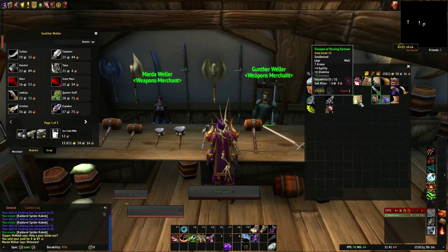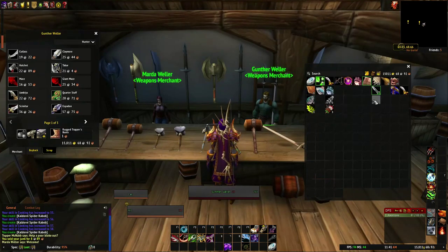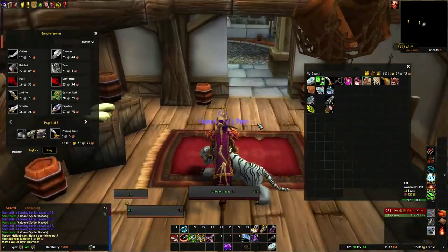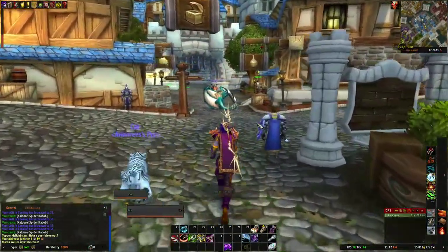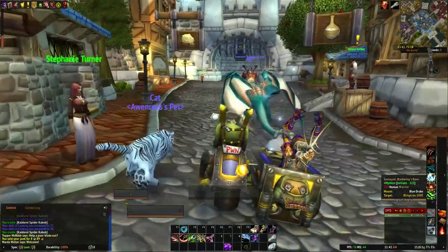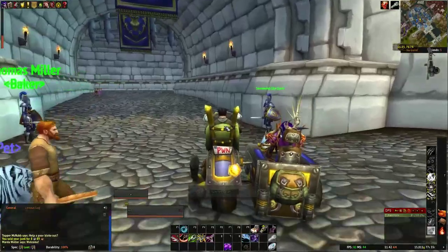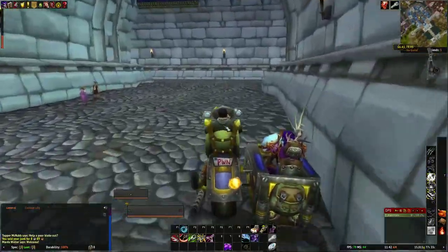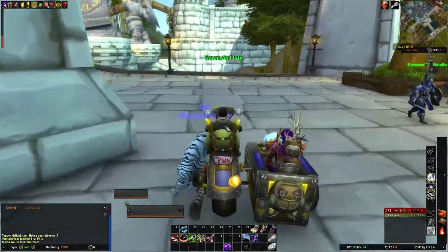Let's get rid of some of this stuff we don't need — sell the pants, the gloves. We look good. Now let's go quest. There are some little quests around town but I'm ignoring some of them because they're just silly little quests and I'd rather get right into the thick of things. We're going to drive from Stormwind out to Goldshire — trying not to run into walls because I do that a lot — and start questing.